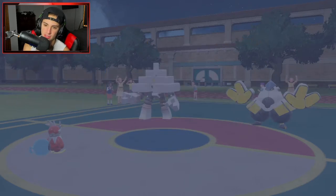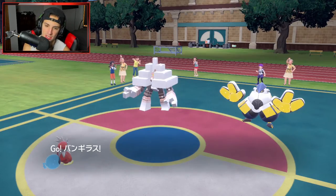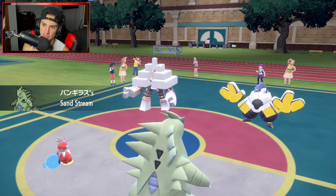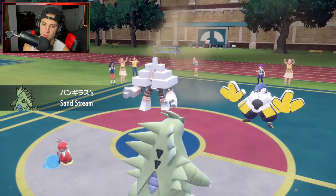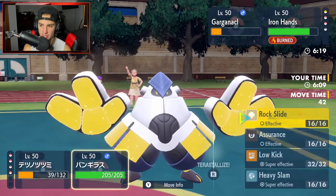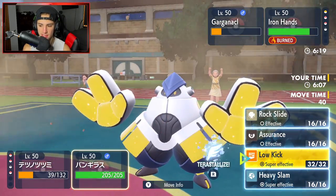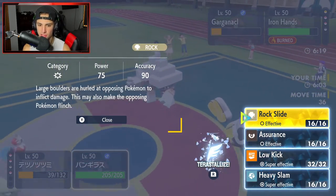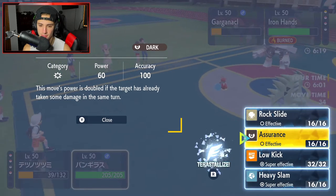From here I think we go into T-Tar and Terastallize. They obviously want to go into a Fighting move so I'll Terastallize into Flying and try to get rid of Garganacl at the same time. Sand stream is going to kick up. I'm gonna Freeze-Dry this thing to KO it, Terastallize, and just Rock Slide — maybe look for some flinches. It's a possibility.